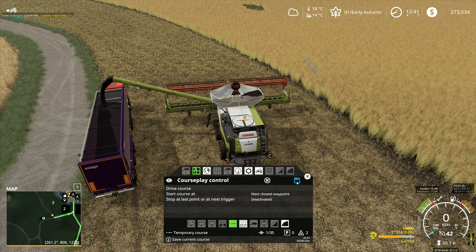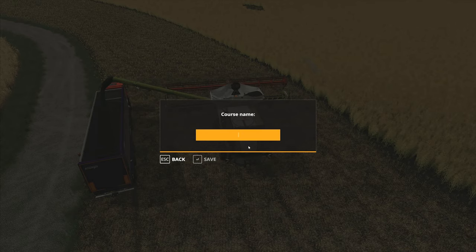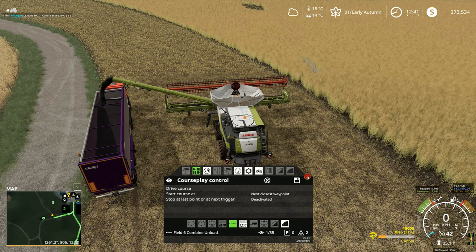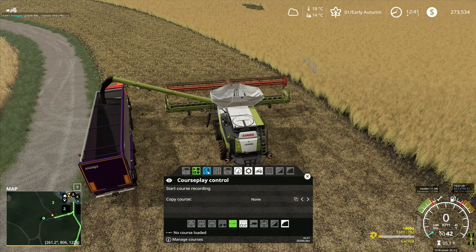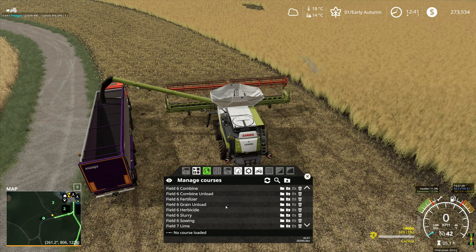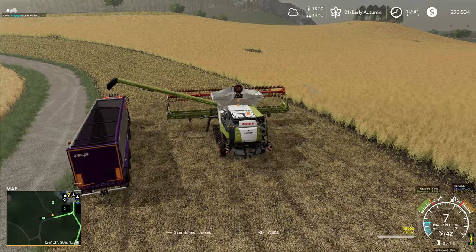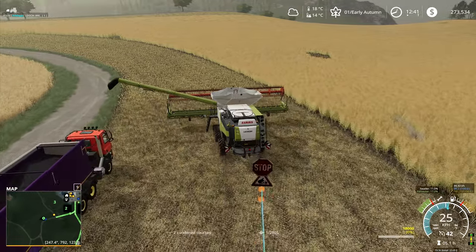Now it's not ideal because the spout is not quite in the right position but it's close enough. So I will go Field Six Combine Unload, and that's now saved. Then I can get rid of that course and go into here, go to Field Six Combine Load, and append that one onto the end like that. So in theory it should come up to that point in order to finish.